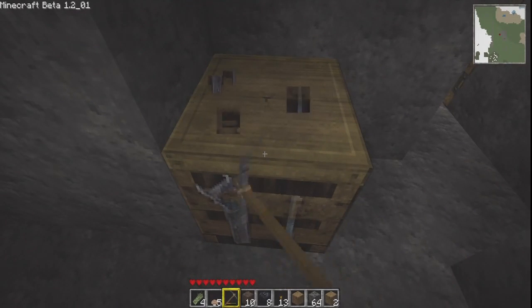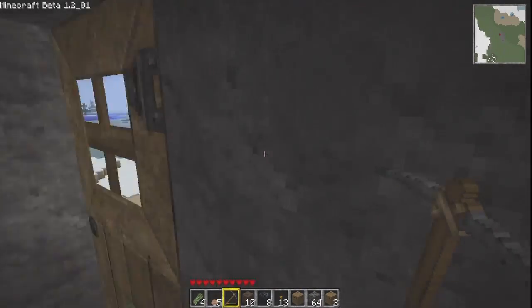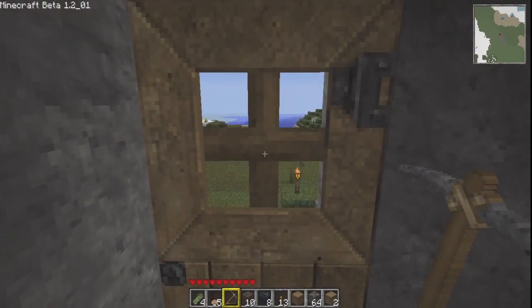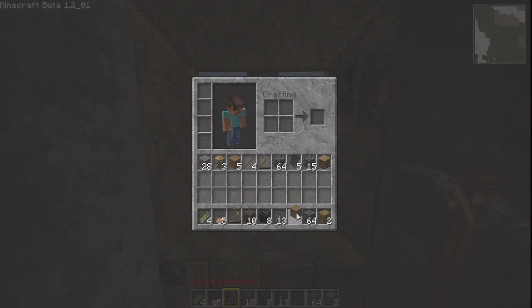I kinda snaked right on through there, didn't I? There we go. It is actually daytime. How do I do this? Inventory. I do not necessarily need the wooden planks. I do not necessarily need the cobblestone. Those torches may come in handy.